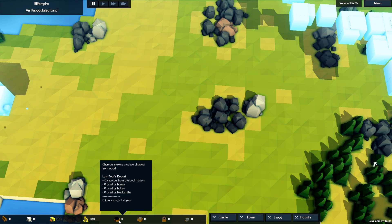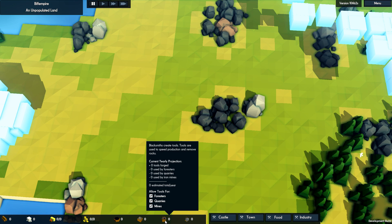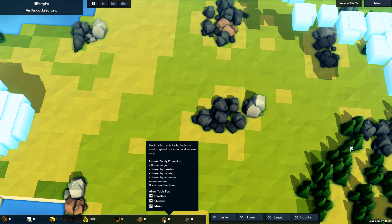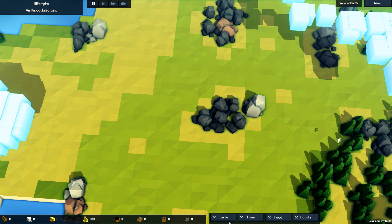Charcoal has just been added — people can use charcoal in their homes, also in bakers and blacksmiths. We also have iron mines, and blacksmiths that can create tools. Tools are used to speed production and remove rocks, so these unusable rocks can be removed from our land. We can allow tools for foresters, quarries and mines. And then finally, build a blacksmith to produce armaments so we can arm our little guys and use them in the barracks.